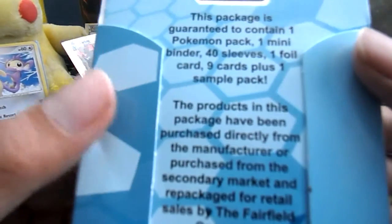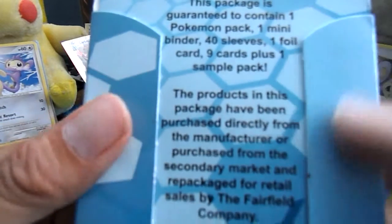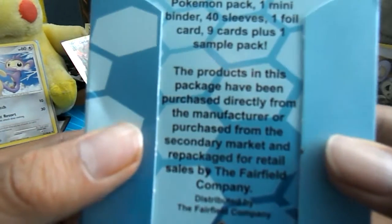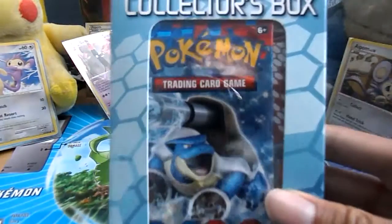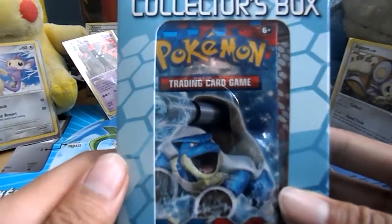This package is guaranteed to contain one Pokemon pack, one mini binder. So this is not official Pokemon stuff — it's been purchased by a third party and put together. Legally, I hope, I suppose. So yeah, let's open up and see what's inside.